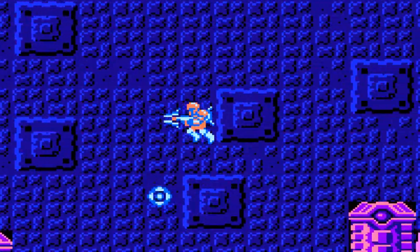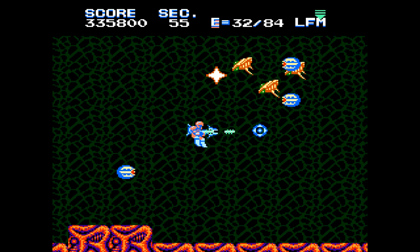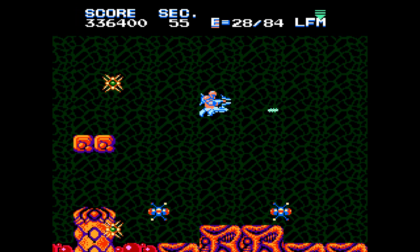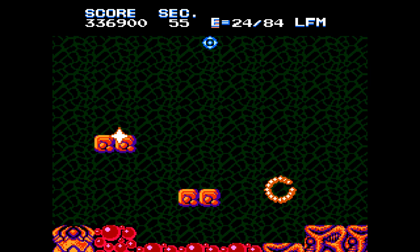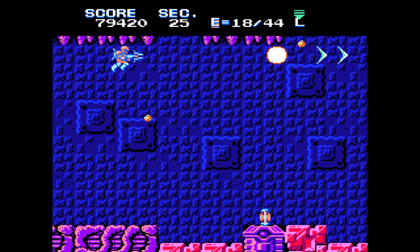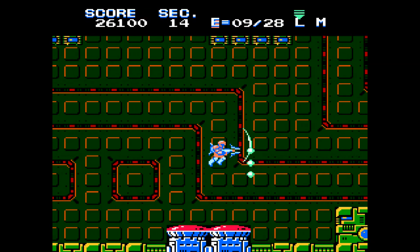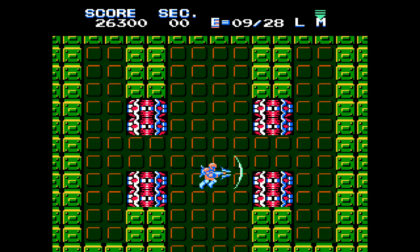You also have secondary weapons that can be used by pressing the A and B buttons at the same time. But during the heat of battle, this can be more trouble than it's worth, not to mention it eats up four hit points with every use. Thankfully, life can be replenished — minutely, I may add — by collecting health pickups of three hit points apiece. The best way to gain more is by finding the many hidden life warps, which can be uncovered by firing in just the right spot, but you'll need to choose the correct path. The left one is the safe bet.